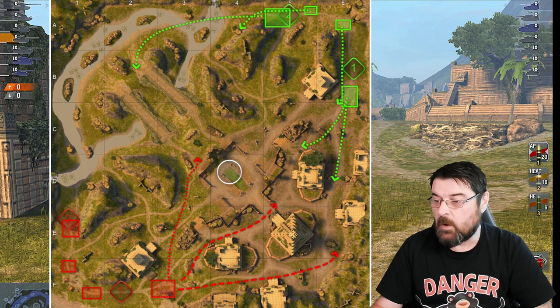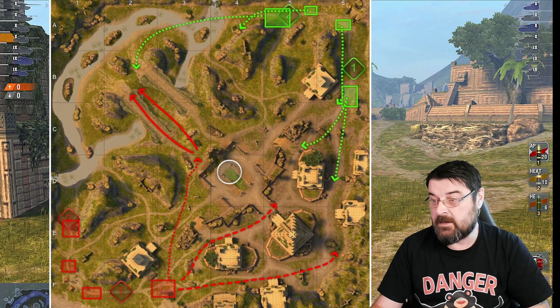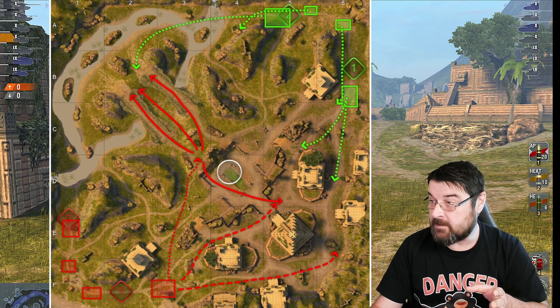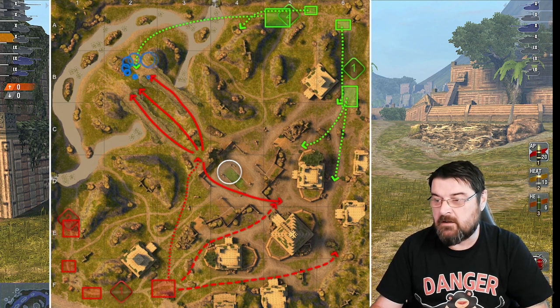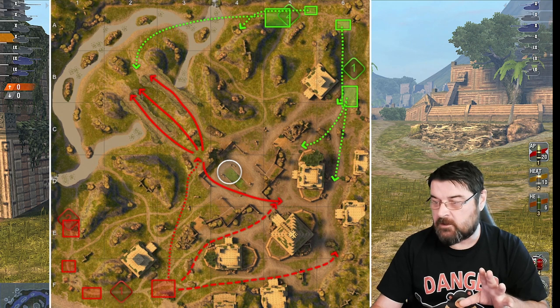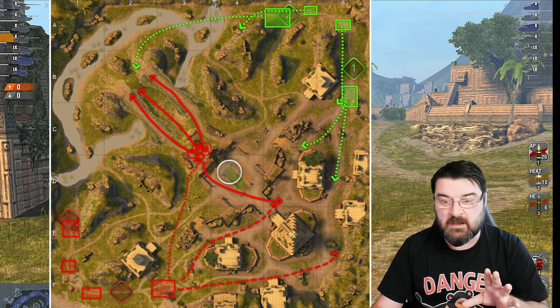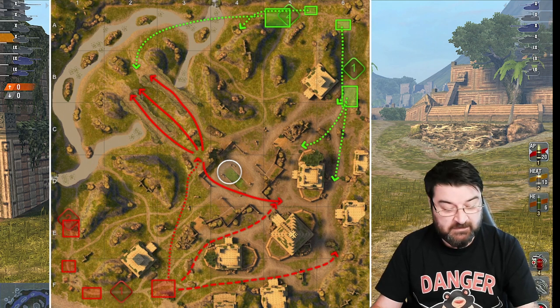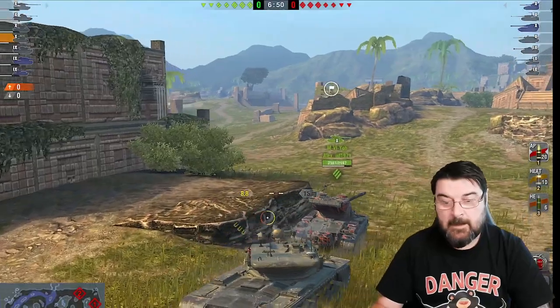Why am I doing that? For two reasons: I can get shots across there quite easily, and if worst comes to the worst, get shots that way - plus it gives me movement options. I'm anticipating they will send their mediums to the medium route, their TDs here, and their heavies the heavy route. That means there are four tanks up for grabs there if I've read it correctly. Going to the middle gives me a lot of alternatives. That's how I'm reading the lineup.